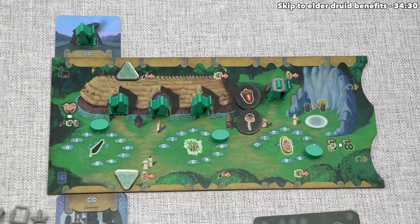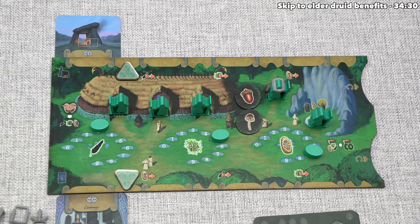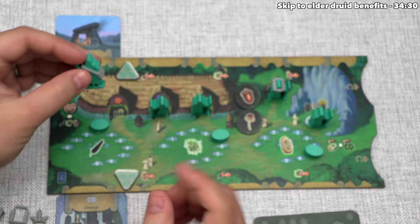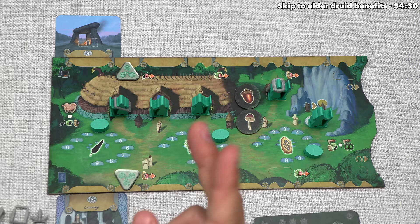Yellow is done, so we can move clockwise over to the Teal Player. For their first action, they are going to visit this spot here, which lets them upgrade any druid into an Elder, and they've decided to create an Ovate. They can take this bag of ingredients and put it around this druid. They are now an Elder, and the benefit of this specific type is whenever this druid brews a potion, they pay one less ingredient because they have ingredients in their pouch. By doing that, it does seem like the Teal Player is telegraphing that they are planning on brewing a potion, and they do have a couple of ingredients in front of themselves.